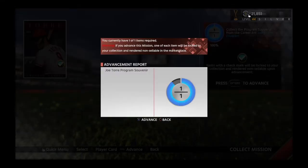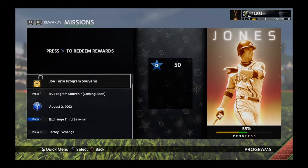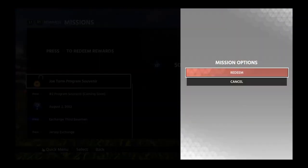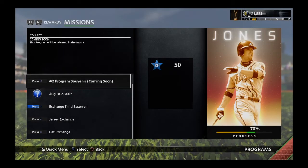It says it's not sellable — well, no kidding, or else everybody would just buy them. But anyways, that's good. Let's get to 55% and we'll see what kind of rewards we can get with that.